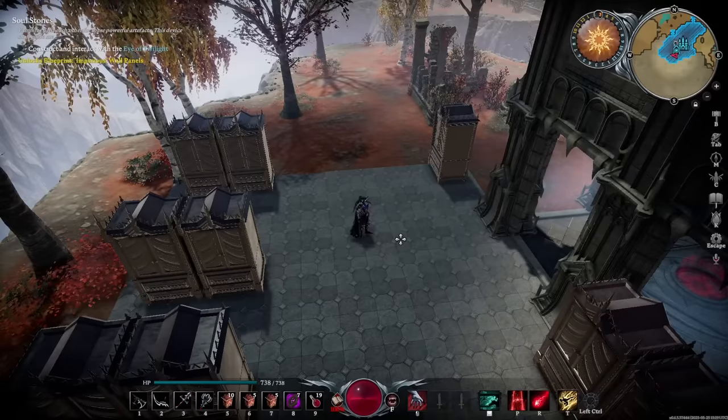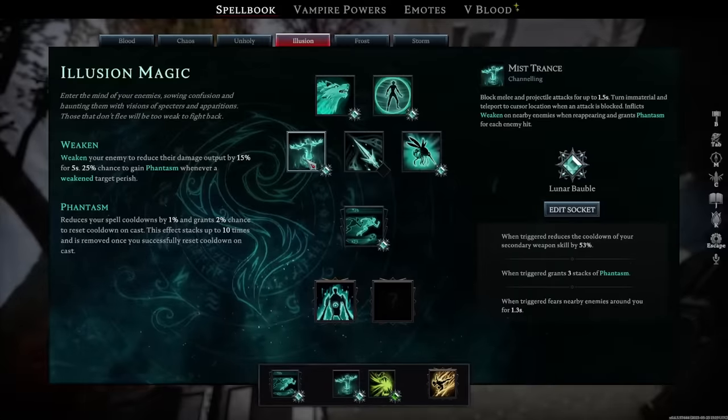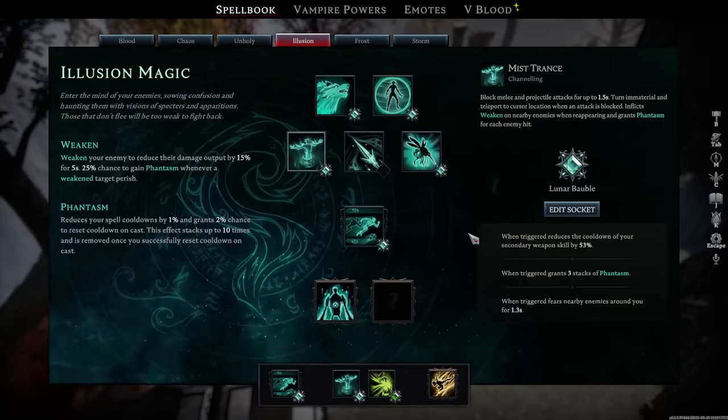Now that we know what dash we're going to be using with all of these spell setups, let's talk about our first spell combo: Mistrance and Soulburn. Mistrance allows you to go ethereal, and when you take a hit while you're ethereal you teleport to the location of your cursor.